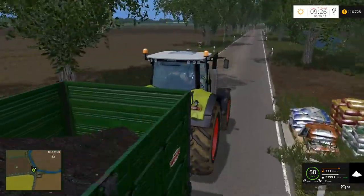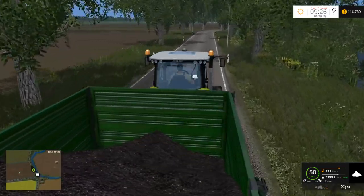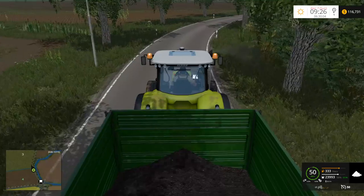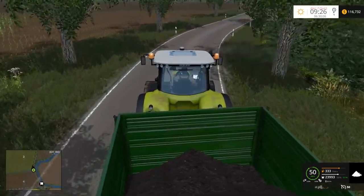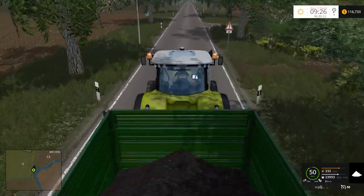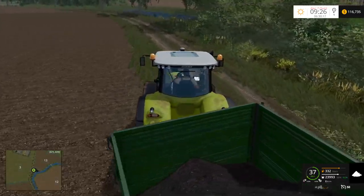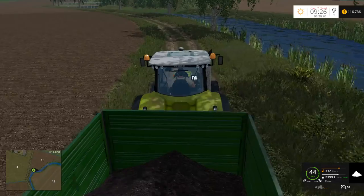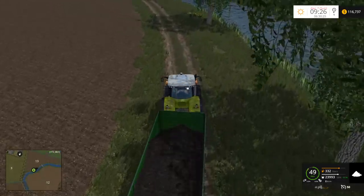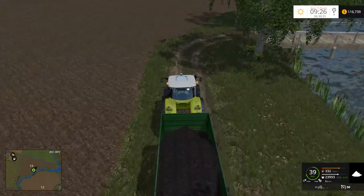So we got the rest of the potatoes harvested as you can see. That's just a fallow field basically, waiting to be dealt with. But we have some compost that we want to sell first — that's why we're doing this. And the BGA is running nicely now. I increased the feeding rate to 150% because I wanted to produce more energy, so I can get my money. And having the size start at 50% probably wasn't the best idea — probably should have waited and got a bigger BGA, but whatever.